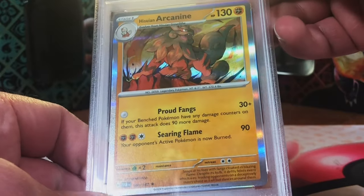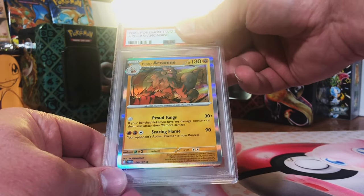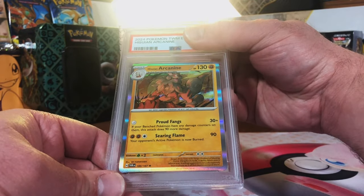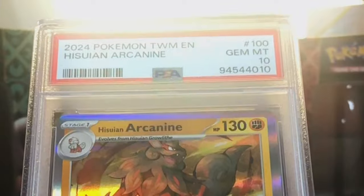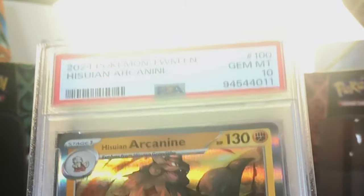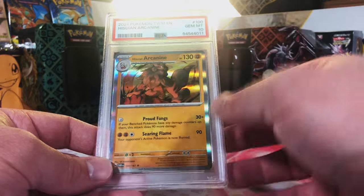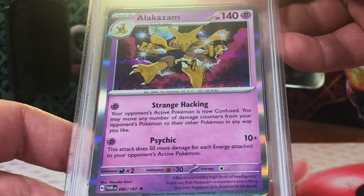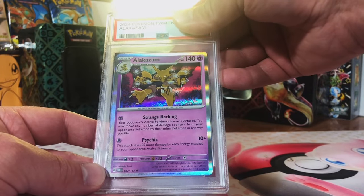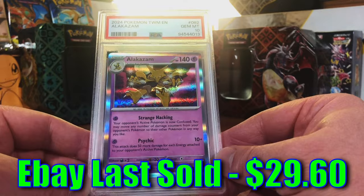Hisuian Arcanine Holo - you all know how I feel about this and the Alakazam. Plenty of them in this submission. Gem Mint 10! Love my boy Arcanine. Another Hisuian Arcanine - that is also a 10. Boom, another 10! Let's get all the Arcanines and Alakazams as 10s. Alakazam Holo - I think it's a 9. Gem Mint 10! What do I know? I love this Alakazam - when I first pulled it I didn't even know it was in the set.